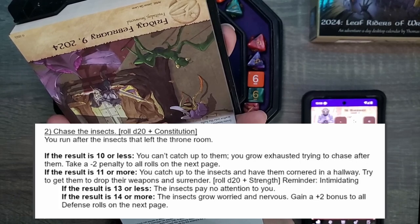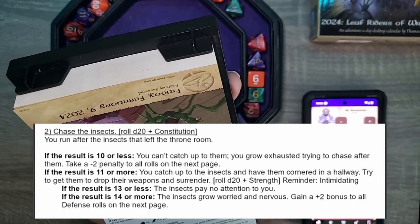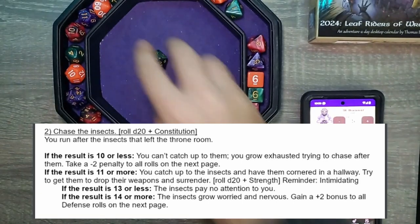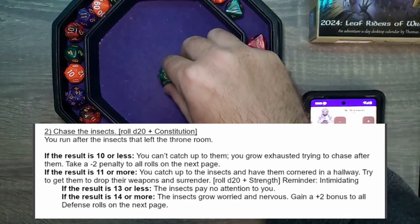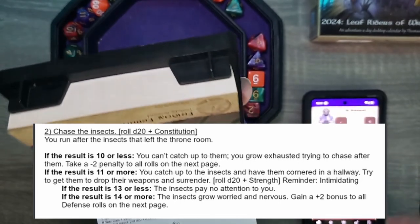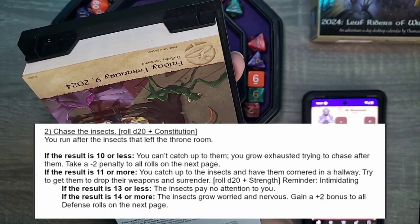Try to get them to drop their weapons and surrender — d20 plus strength. Remember, intimidating. Do we have a minus two to all of this? I don't think so, maybe we do, but I don't know. We caught up, we're good. That's a natural one. We had a chance, but that's a natural one. Would it be a new week if we didn't get a natural one? And there's no way to re-roll this. The insects pay no attention to you. Womp womp. Feels bad.